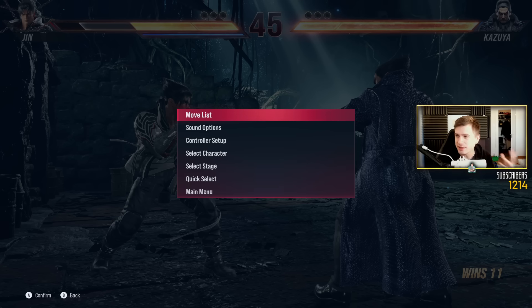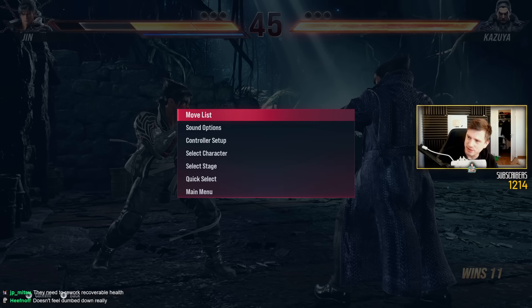And again, it goes back to those of you who say, 'Oh, Tekken 8 has less stuff going on than Tekken 7, it's so braindead, they've dumbed it down for beginners.' This game is a heck of a lot more complicated than Tekken 7, and rounds can play out in so many ways. Heat burst is very powerful. Heat engager is very powerful. Heat dashes are powerful.